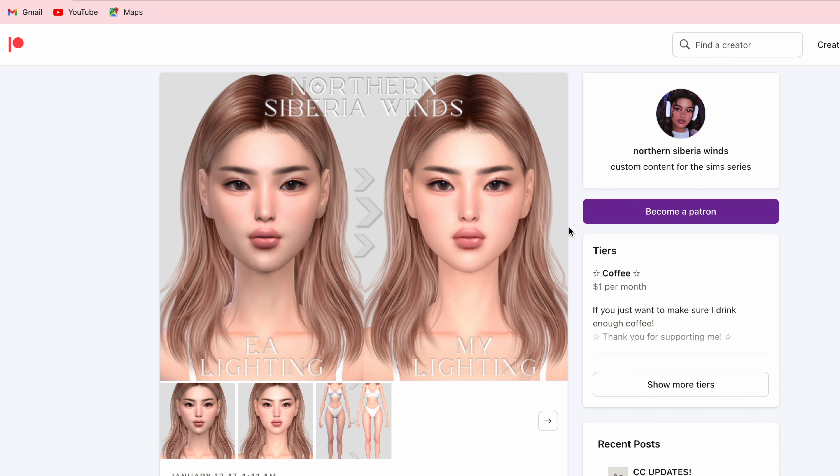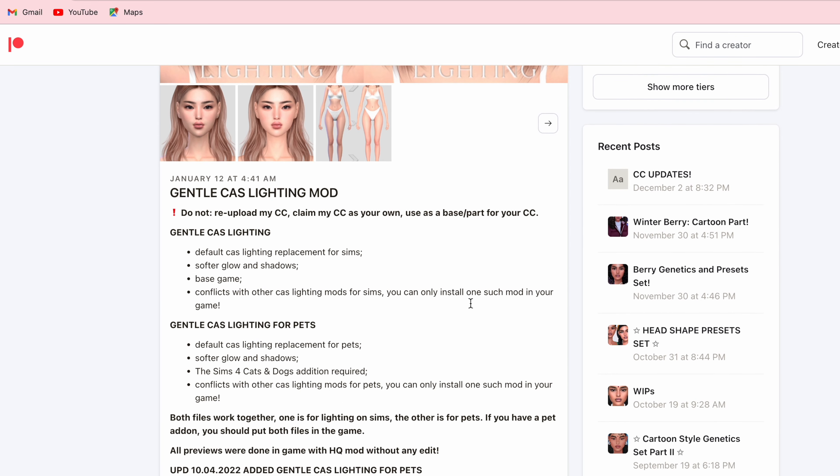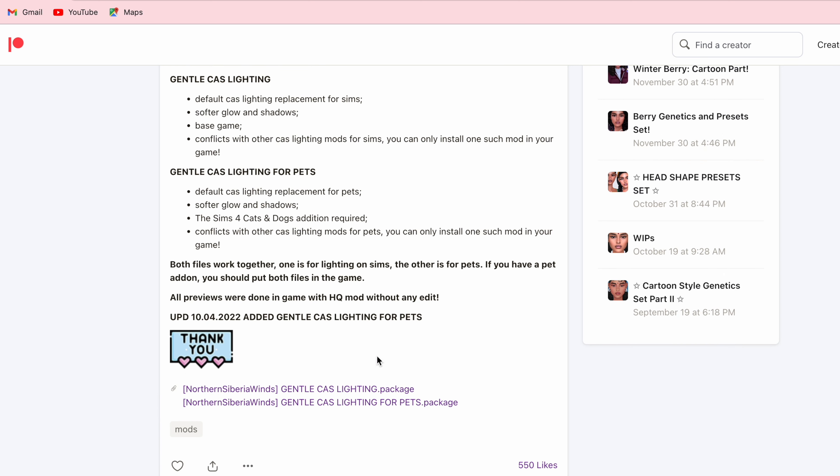This is the Gentle Cast lighting mod by Northern Siberia Winds. This is the current lighting mod that I have installed in my game right now — I really like it. I'll have the link for this one down below along with the previous ones. This is the one we'll be using for this video. With the Gentle Cast lighting mod, they have two different versions: one for the sim and one for the pet. With this mod, you can put both files into the game, because usually you would only be able to use one. So now we're just going to hit both of those links and get those files downloading.